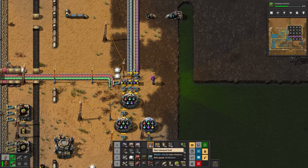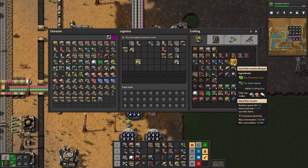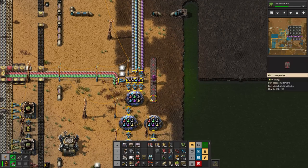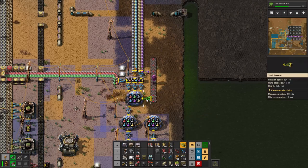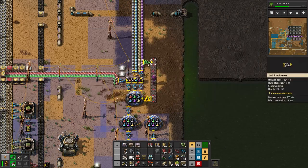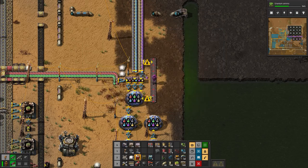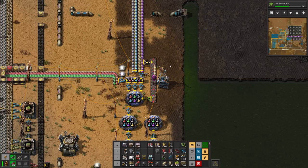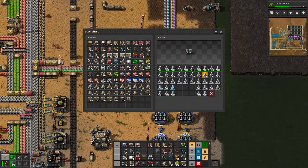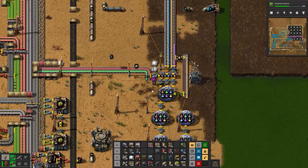We are going to put yellows out here with a stack filter inserter - never played around with those before. We'll put one of these guys here and set the stack filter inserter to just pick up yellows, only yellows. We need to give it power - plonk one of those down, then they've both got power. That should fix my problem. Blues are being processed and there's an abundance of green and reds.